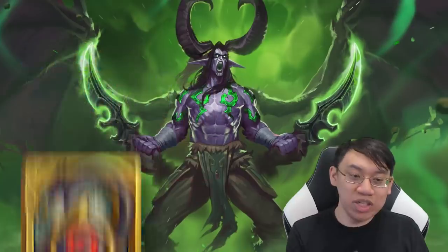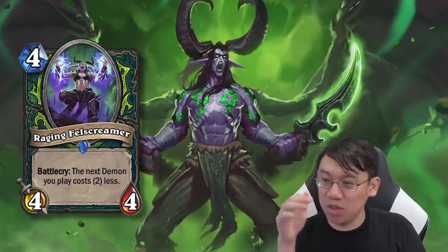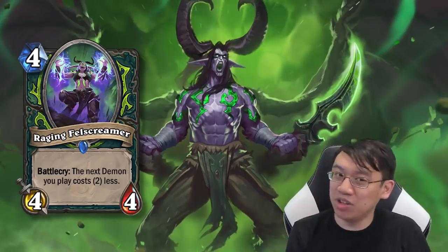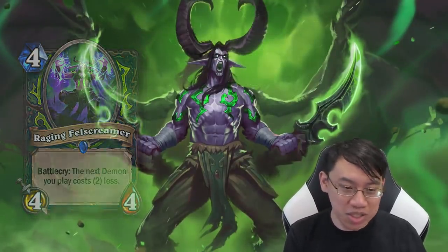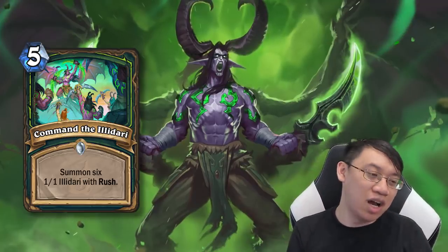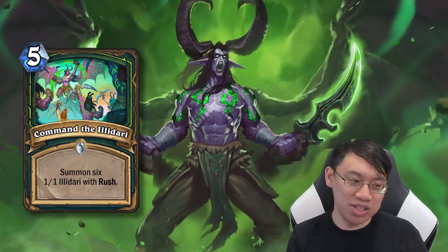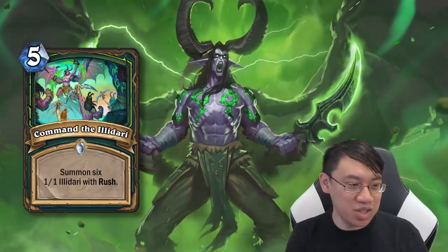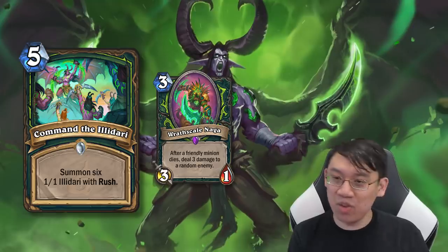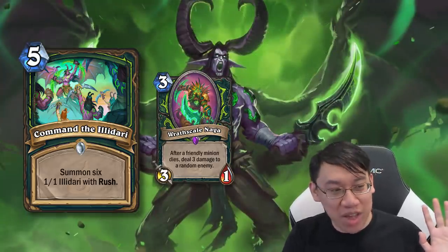Raging Felscreamer: 4 mana, 4/4, Battlecry — the next demon you play costs 2 less. Note that it's not the demon you play this turn necessarily, so you can play it and then curve into a 7 mana demon on turn 5 — if those exist. Command the Illidari: 5 mana to summon 6 worth of stuff. Demon Hunters do love their expendable 1/1s. You can Command the Illidari into Wrath Scale Naga and do ludicrous amounts of damage. If you manage to trade off all 6 1/1 Illidaris, you can deal 18 damage with Wrath Scale Naga.